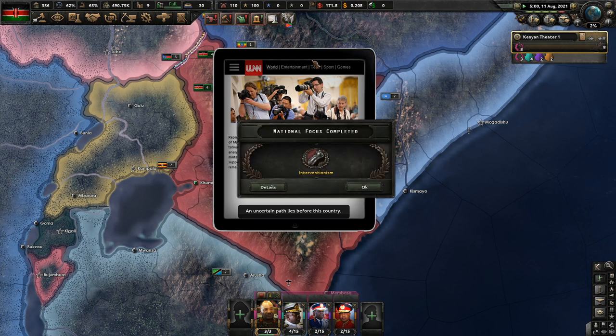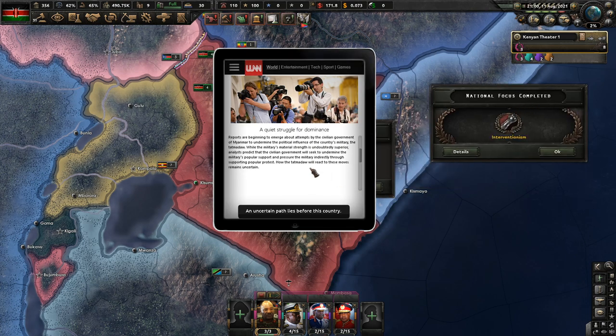Reports are beginning to emerge about attempts by the civilian government of Myanmar to undermine the political influence of the country's military. While the military's material strength is undoubtedly superior, analysts predict that the civilian government will seek to undermine the military's popular support and pressure the military indirectly through supporting popular protests. How the Tatmadaw will react to these moves remains uncertain.